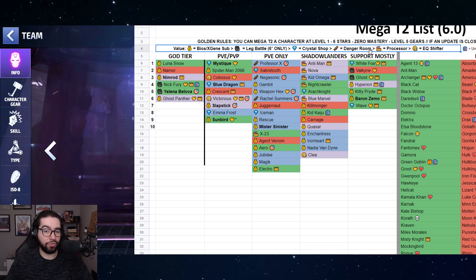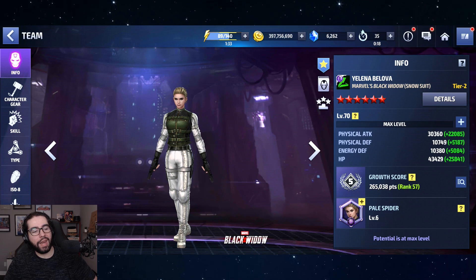The value ordering goes: bio, x-gene bio sub, x-gene sub, then legendary battle - because like bio and x-gene sub characters, you can get Yelena, Nick Fury, Valkyrie, and Ghost at six stars, but the gears won't be maxed. Then crystal shop characters - because crystals are basically time or real money - then danger room, then processor, then shifter. This doesn't talk about power level but refers to how difficult and costly they are to obtain.